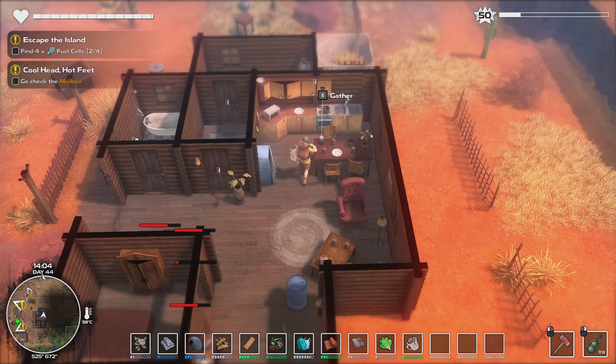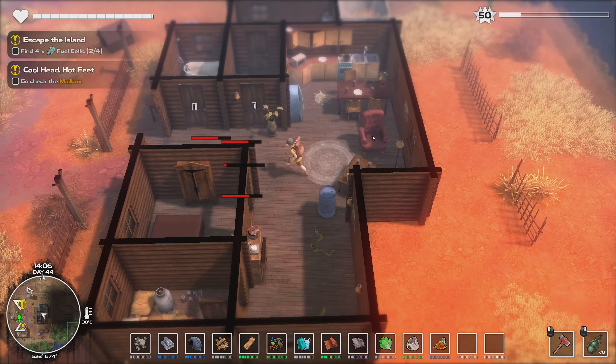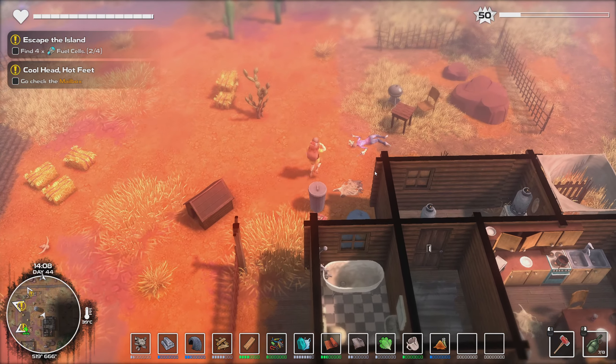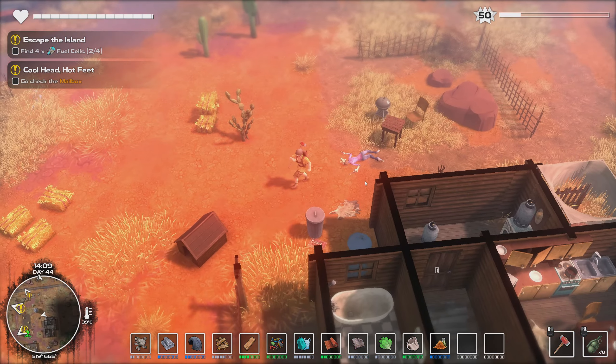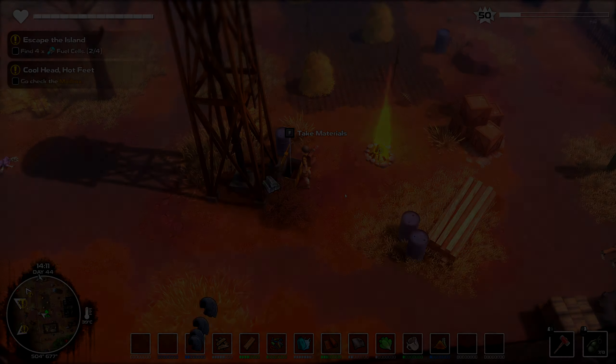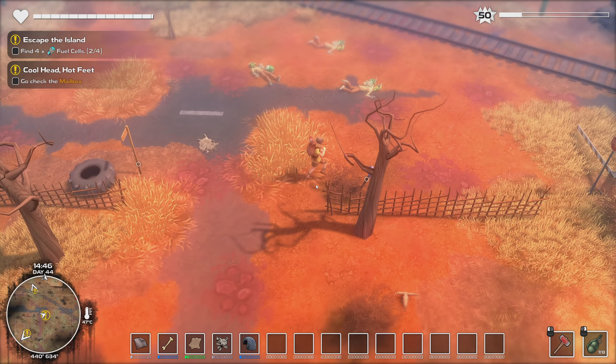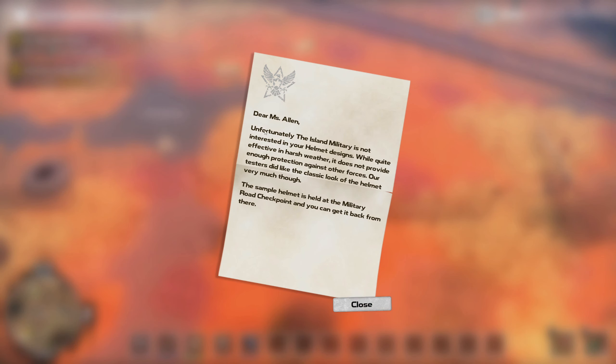Okay so it's the mailbox. I wasn't expecting it to update the quest and when it did it kind of surprised me a little bit. Where would the mailbox be? I was expecting it to be like here - let me dump some stuff. Here it is, there was a quest marker for it, I'm just not paying attention. It's very far away, I thought it'd be much closer. Unfortunately the island military is not interested in your helmet designs - were quite effective in harsh weather but does not provide enough protection against other forces. Investors did like the classic look of the helmet very much though.